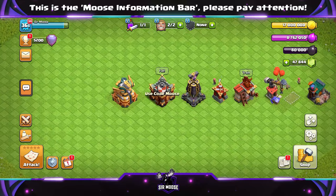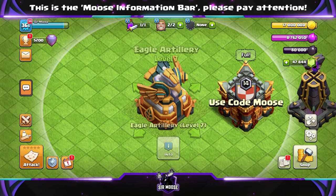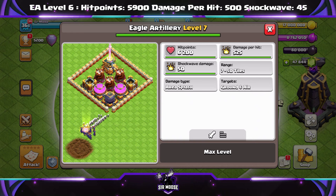First of all, at the top of the screen on the information bar, you'll see the old stats for the things we're going to be checking out. So first of all, Eagle Artillery is getting a new level. Hit points 5,900 increased to 6,200; damage per hit 500 increased to 525; and shockwave damage plus 5.